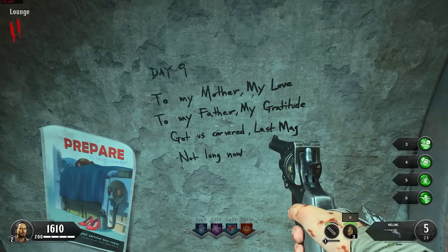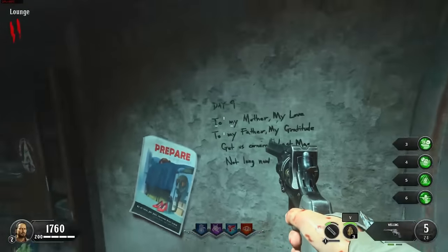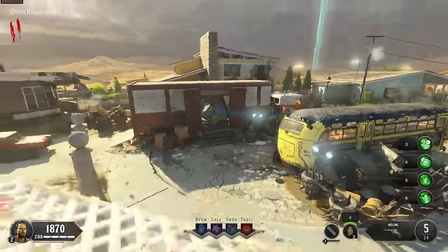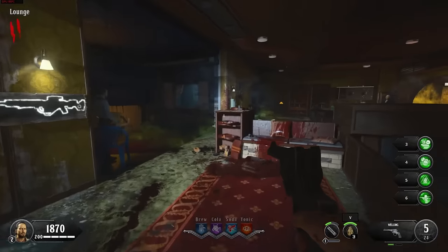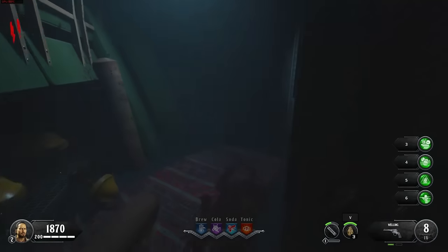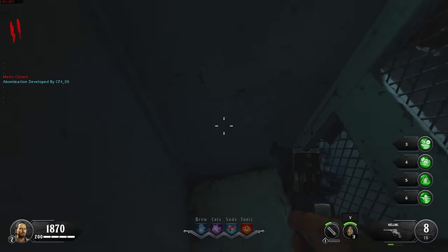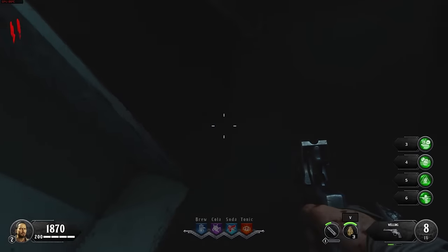We've got some more writing here. 'Day nine. To my mother, my love. To my father, my gratitude. God has cornered, last mag, not long now.' Doesn't seem like this guy's faring too well. That one is day nine, and the one up in one of the buildings was day seven — so we'll look out for day eight. I'd like to find them all. Here in the lounge, we're immediately met with a window location. Seems like they're storing some rugs and lamps. Around the corner, another area for zombies to spawn out of sight like they should. And there's a robot dude here — he looks a little bit concerned.